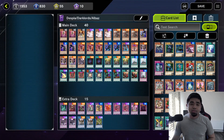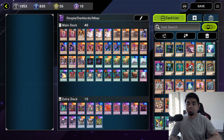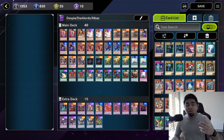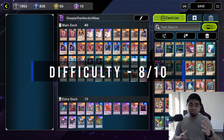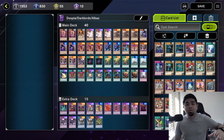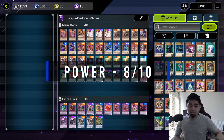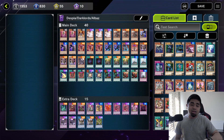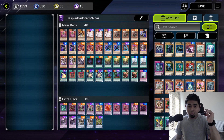Next we have the Despia Dark Lords Albaz deck. After the release of Despia in Master Duel, I experimented with various pairings including Invoked, Shadow, and Dogmatica. Albaz is one of the decks that synergizes best, since there's a lore connection between Despia, Albaz, and Dogmatica — most of those cards support each other. Difficulty stays at 8 out of 10 since Dark Lords are still in the mix. Power goes up to 8.5 out of 10 because you have Albaz, Albion the Shrouded Dragon, Titanic Galaxy, and Starving Venom as additional fusion options.